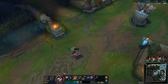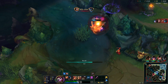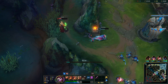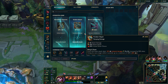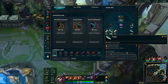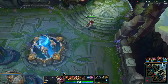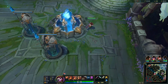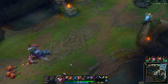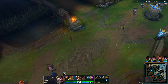I'll get a recall off now. It's before 5 minutes, so there's going to be protection on the turret — it has extra armor. I'm going to go for attack speed and a longsword. I shouldn't have to teleport here. The wave is going to freeze in front of my turret.